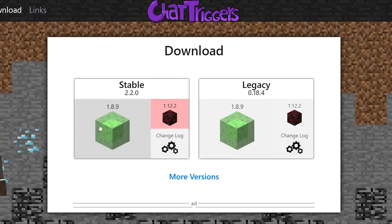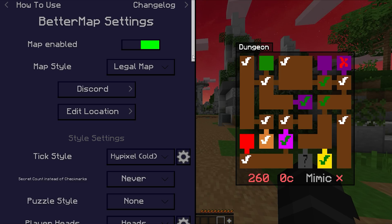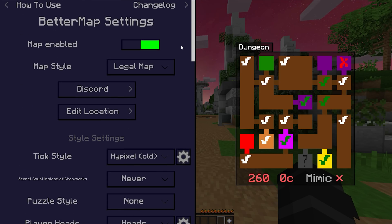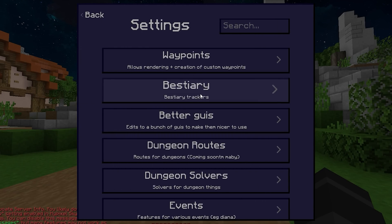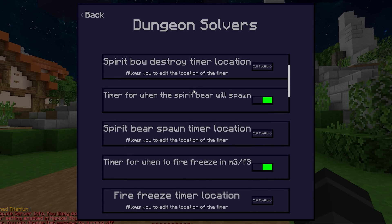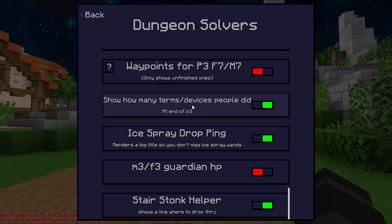Next up is a combination of ChatTriggers and its modules — specifically Soupy and Better Map. Better Map is the best dungeon map you'll ever use, with tons of customization. Soupy has useful features like waypoints for Diana, which are incredible, a lot of useful mining features, and it pings you if you get an Ice Spray drop, which is nice so you always know after killing an FA whether you got one or not.